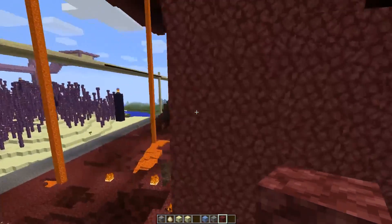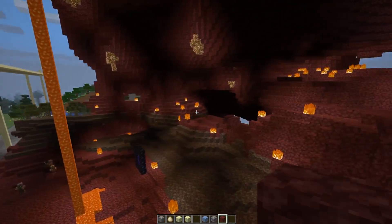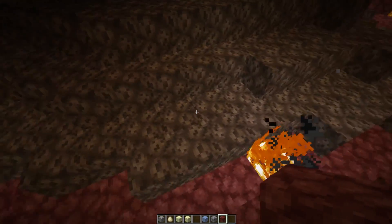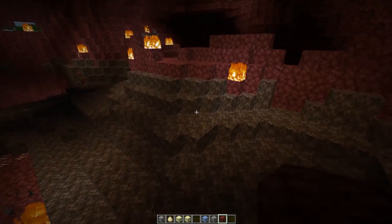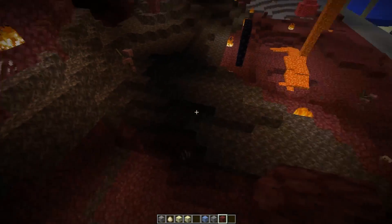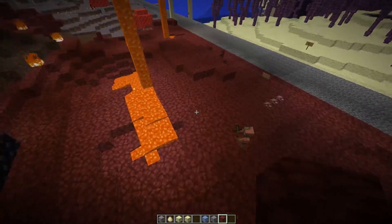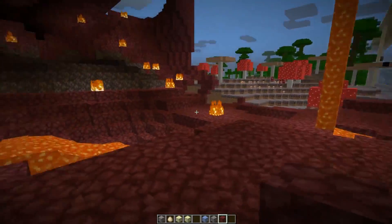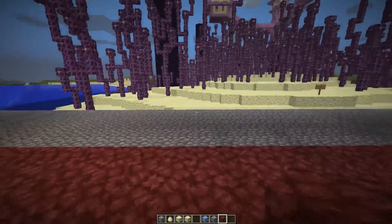I really love the changes to the Nether. I think the Nether is now close to perfect. Soul Sand has changed too — they made it a bit more subtle. In general, the last texture pack had a lot of good and a lot of bad, but this one, for the most part, seems like a lot of positive improvements, at least from my point of view.